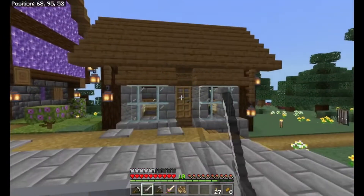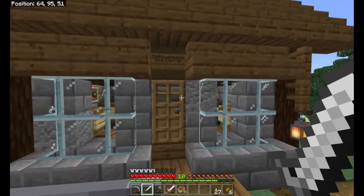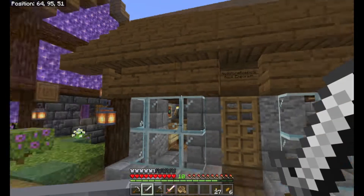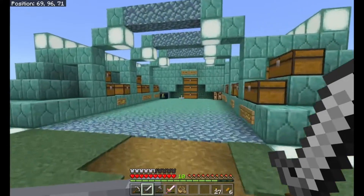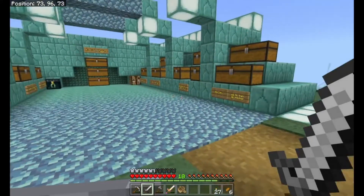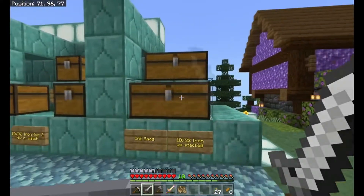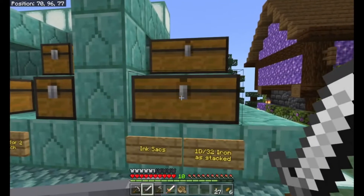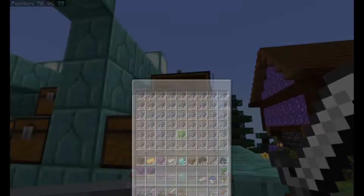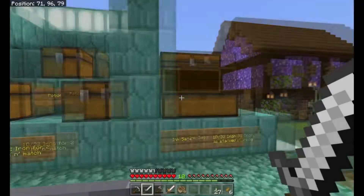We've also got the bookshop which we'll be frequenting at some point because we don't have any villagers yet - Reston Robbo has got a bookshop on here. And then we've got Karoloki's Guardian Temple Shop which has got intact blocks that we're going to need a lot of. The plans I have for my build are massive when it comes to using this sort of stuff.